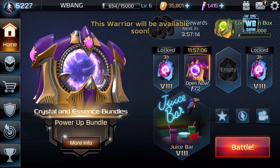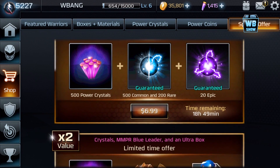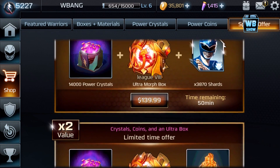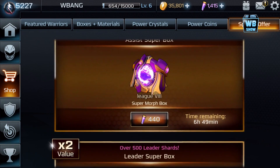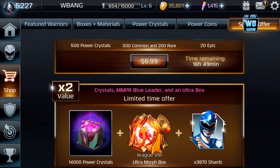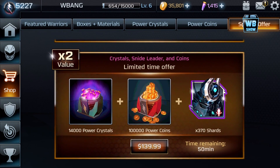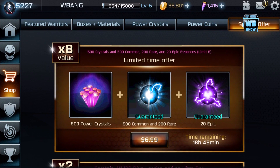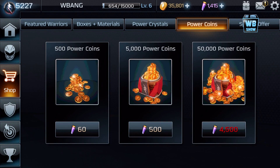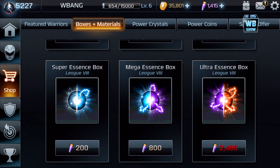They have a bunch of packs. There's a seven dollar pack, but they keep showing me hundred dollar packs — I'm not buying those unless they're doubling my power crystals. I already have some of these characters. The first pack guarantees epic stuff with 18 hours left. They also have a new attack orb box and ultra essence box.